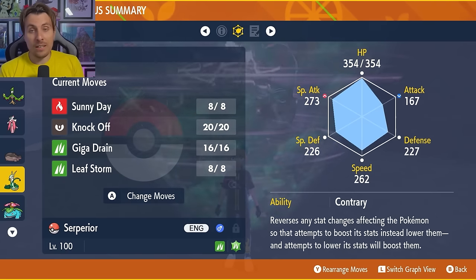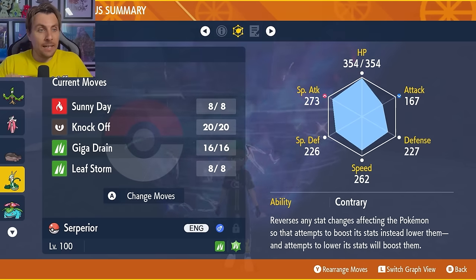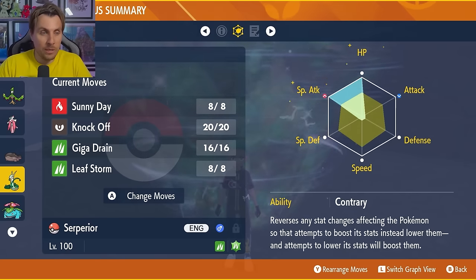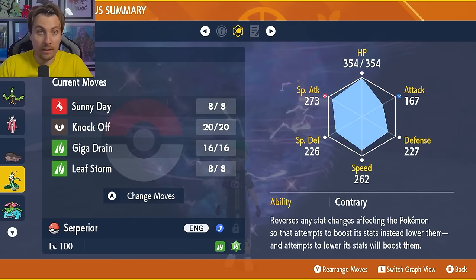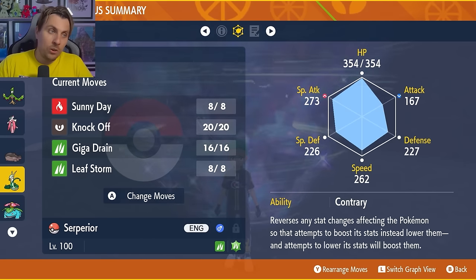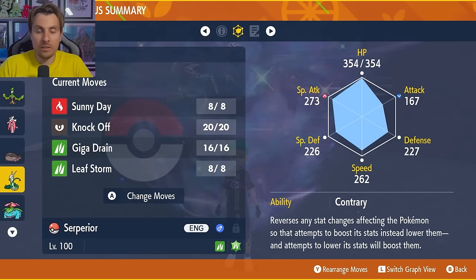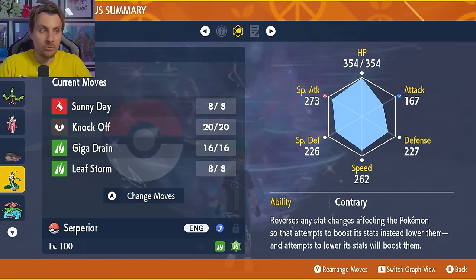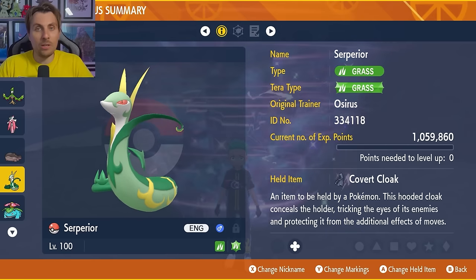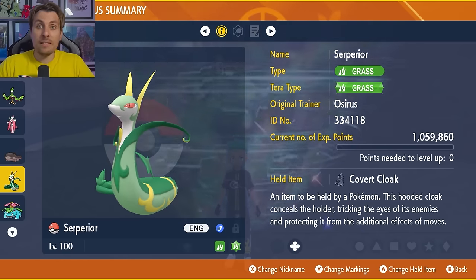Knock Off is key to removing the Light Ball early on, and Sunny Day reduces Water-type damage. The EV spread is 252 in HP and 252 in Special Attack with a Modest nature. I'd expect the raid to go: Knock Off first, then Sunny Day, Giga Drain if you need health recovery, then spam Leaf Storms until Terastallization, and finish with Giga Drain. Meowscarada is a build I'm looking forward to trying — I think it's a great new option for this raid.